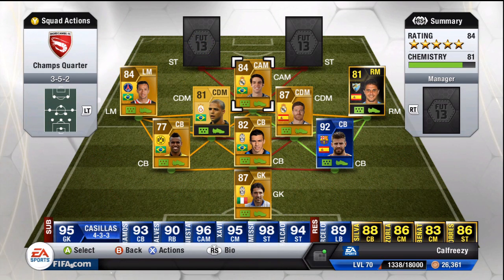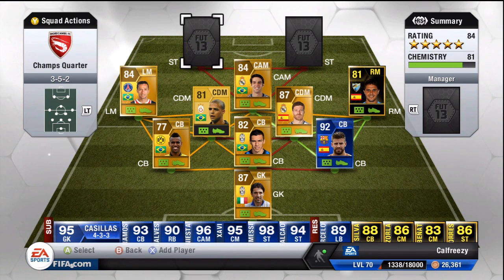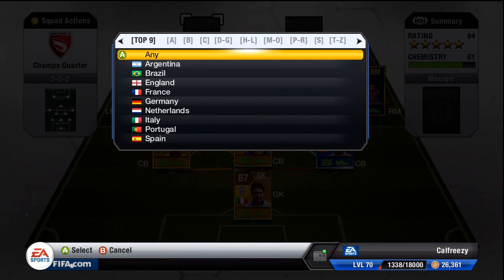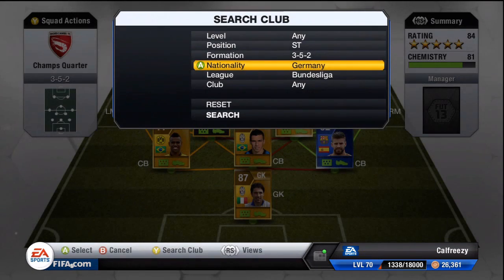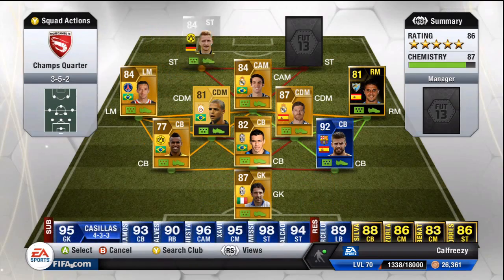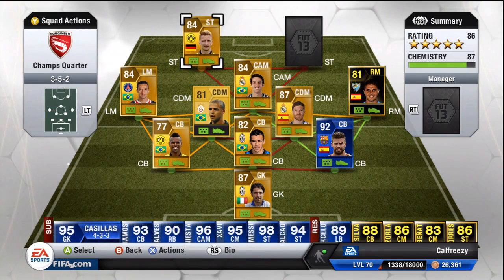At centre attacking mid we have a player that connects with both sides of the 3-5-2 — Kaka. Kaka is a wonderful centre attacking mid. He takes the Brazilian links from the left hand side and the La Liga links from the right hand side and combines them, which allows him to get great chemistry as well.